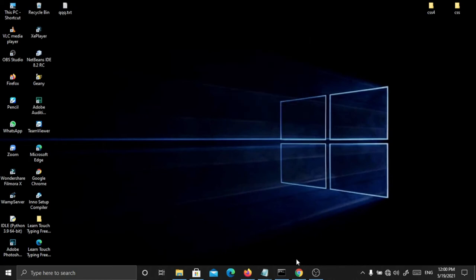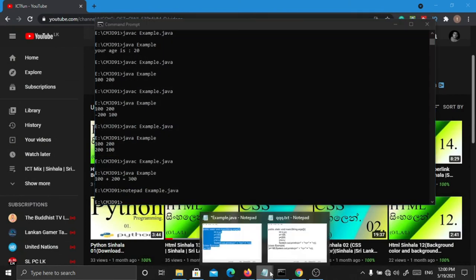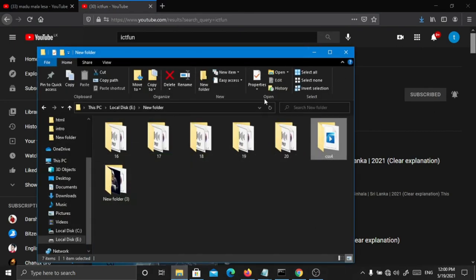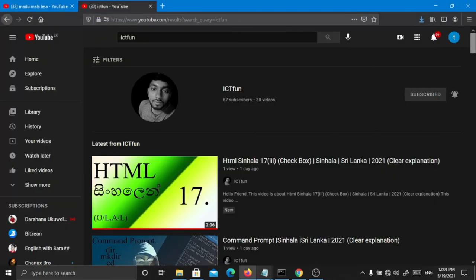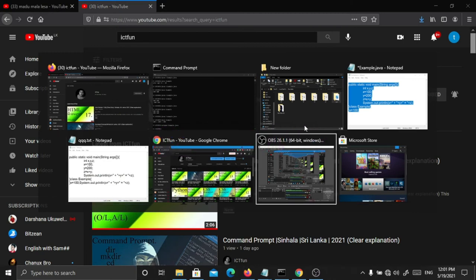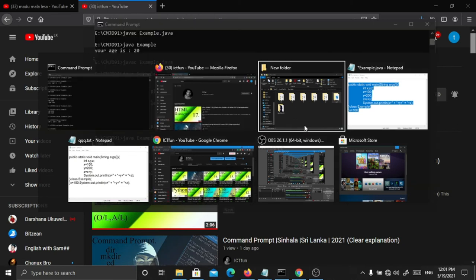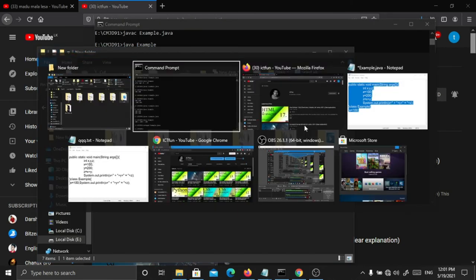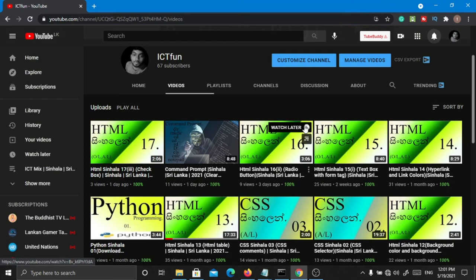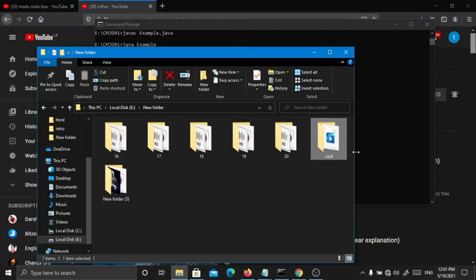We can also click the file, we can also click the console — notepad, Firefox, file manager. We can also click the file, we can click the mouse. You can open the file, we can go to this data, enter the file manager. We have to click Chrome and enter this file. We can open this file, we can close the file.